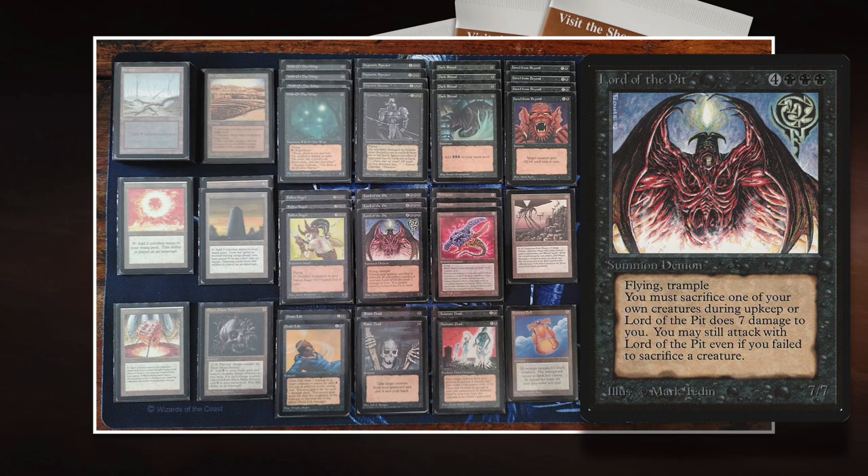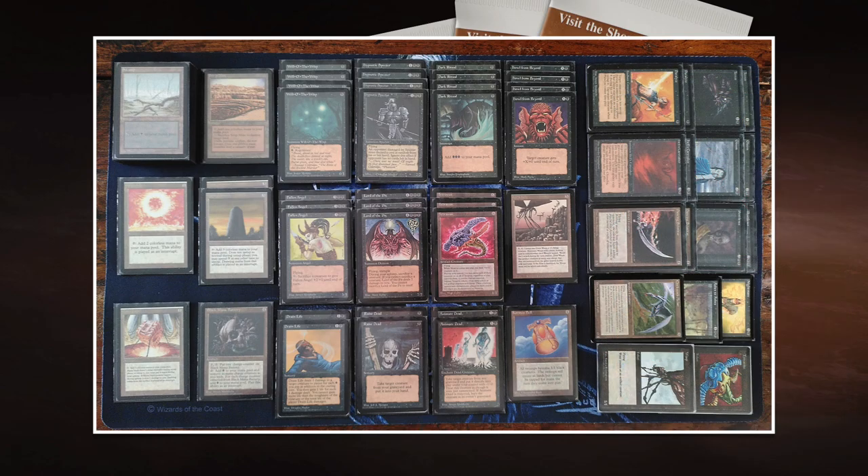It is kind of nice to note here that the Lord doesn't tap itself. So you just take 7, but then you can still attack with it. And remember, it is a 7/7 Trample. And when we look at the rest of the deck, there's a playset in this deck that I find flavorful and very interesting with Lord of the Pit.